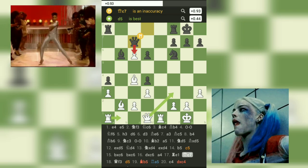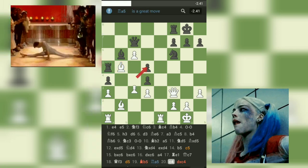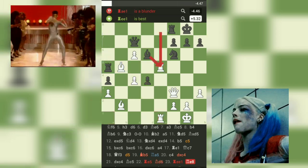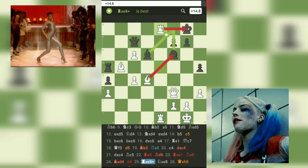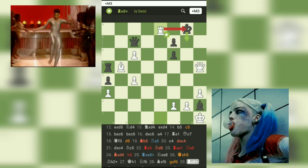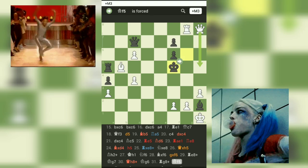White continues to solidify their position, making precise moves to maintain control. The game reaches its climax with a brilliant checkmate sequence. White delivers a stunning checkmate on move 34 with 34.Qd5, concluding the game in a decisive victory for Ikwin_Nazir.